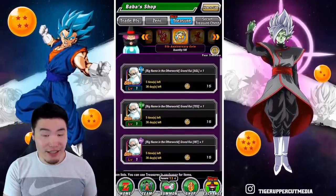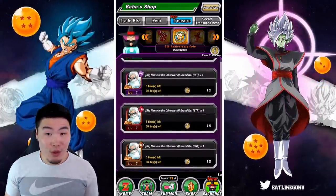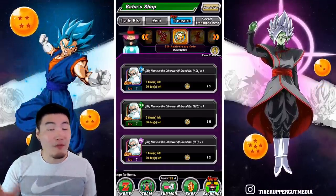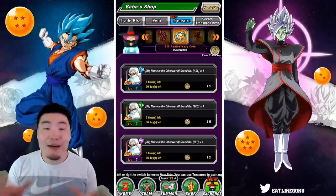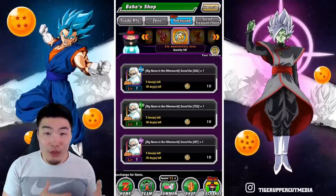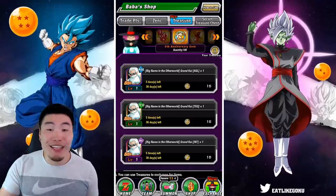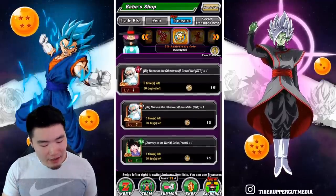Starting with the first priority: you definitely should clear out all of the Grand Kais — the AGL ones, the TEQ ones, the INT ones, the STR ones, and also the PHY ones. You can get five of each for a grand total of 25 Grand Kais. That should be your first priority, because no matter how long you've been playing, you're always going to need Kais. You'll run out, and there are always units with non-farmable super attacks that need Kais to raise their super attack levels.